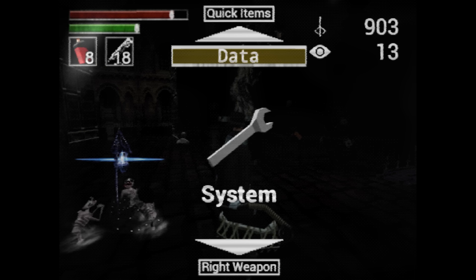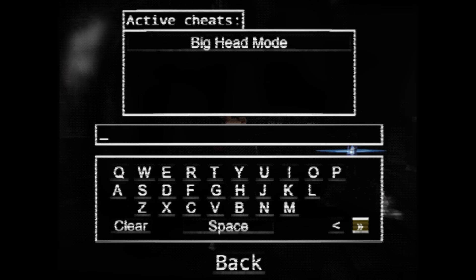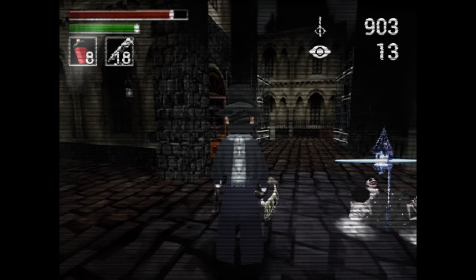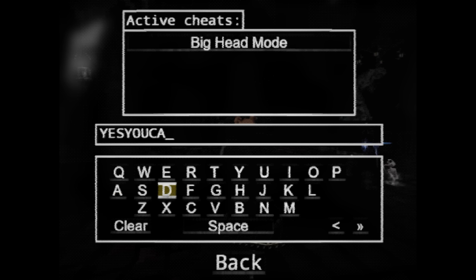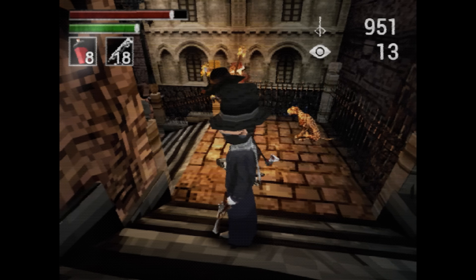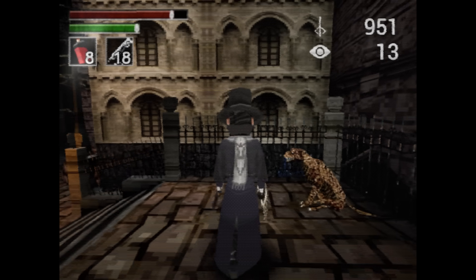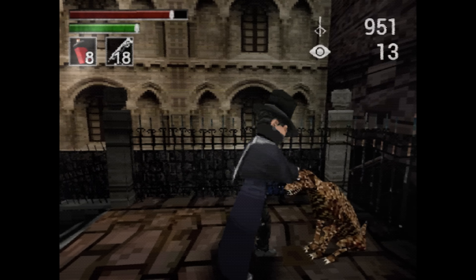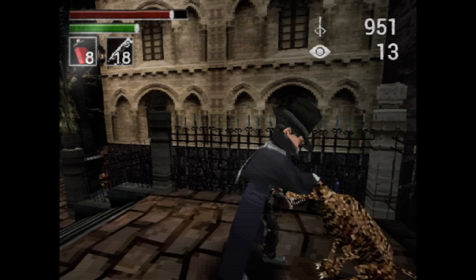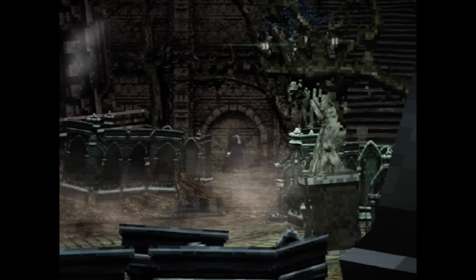Before I finish, I did notice a cheat code menu in the options — so I'm going to mess with that. Top heavy. Wonderful. Why doesn't every game have this? Friendly dogs mode — look at the dog, he's just sitting there all nice. What a good feature. What a great fan project. The creator Lilith did such a great job.